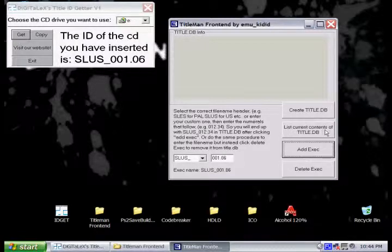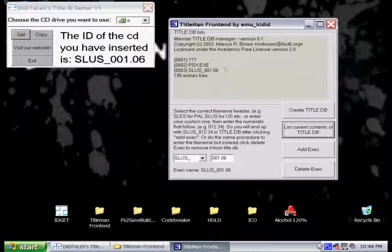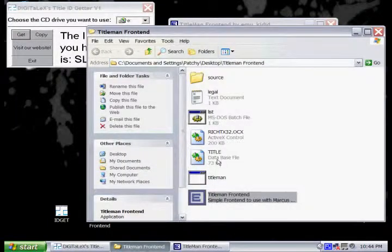Then lastly, just make sure it's all there. Click on List Current Contents, and as you can see, the ID does show up in the title.db. And then you can see it's saved in the same folder.